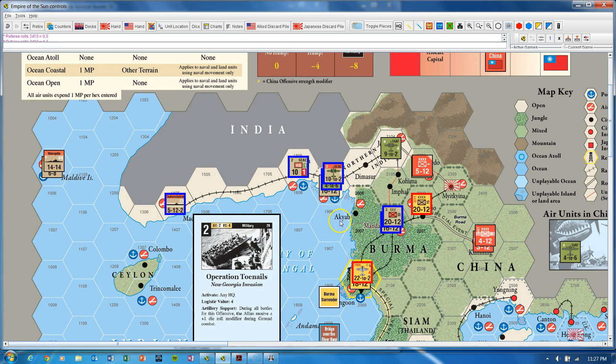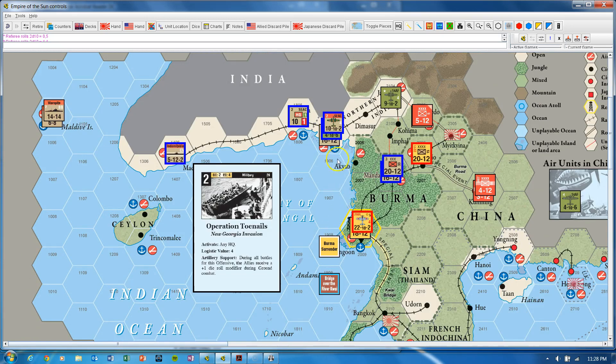That is one thing that the Allies could do on their first card play — launch a preemptive attack over here to disrupt the Japanese somewhat.